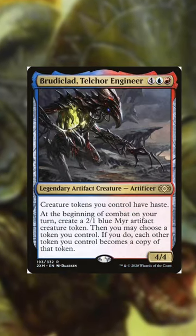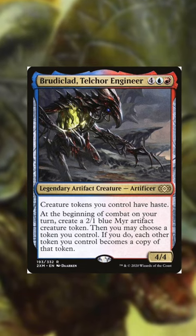Brutoclad — just shove this guy full of clue tokens and treasure tokens, and then out of nowhere turn all those clue and treasure tokens into your biggest, baddest token.